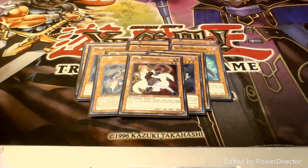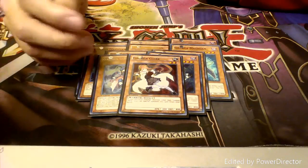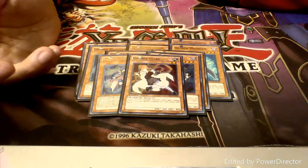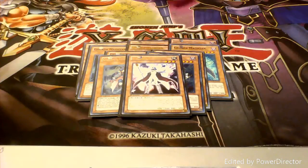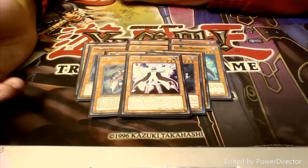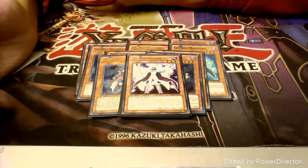Next up we have one copy of Gagaga Clerk. I'm actually going to replace this with another Child when I find one. But in the meantime she's okay. You can special summon her if you control a Gagaga monster and you can use her with Gagaga Sister to go for your main core plays. Then we run one copy of Caesar. He's an 1800 beater which is always nice. He also has an added ability where you can target one monster in your graveyard, and all of your Gagaga monsters become the level of that monster.